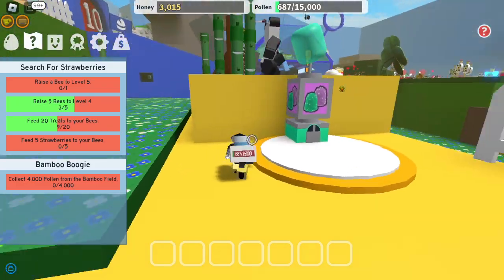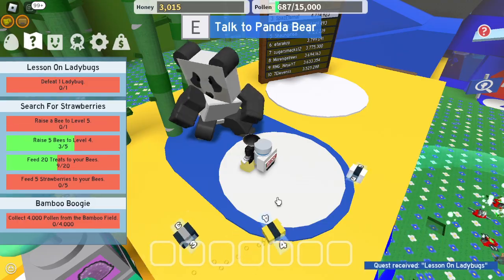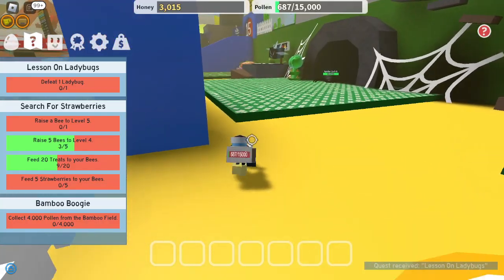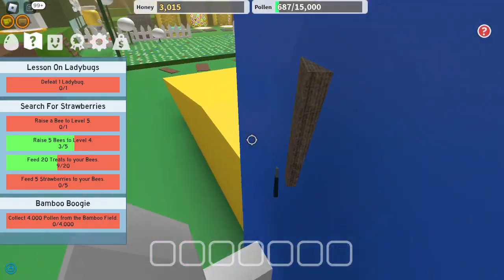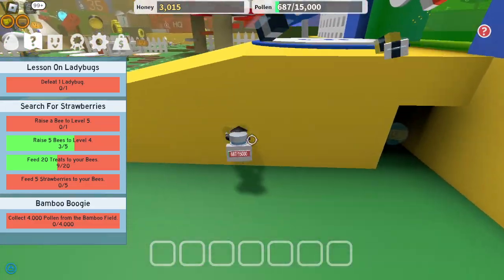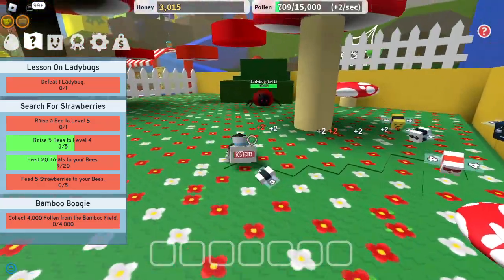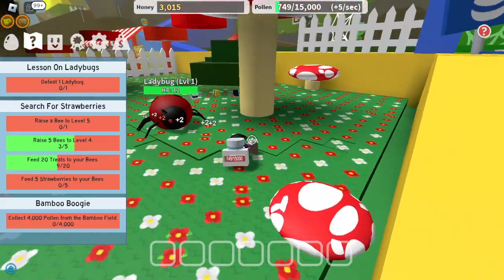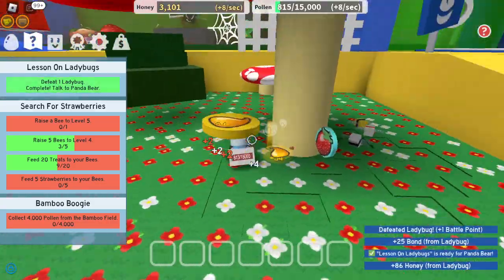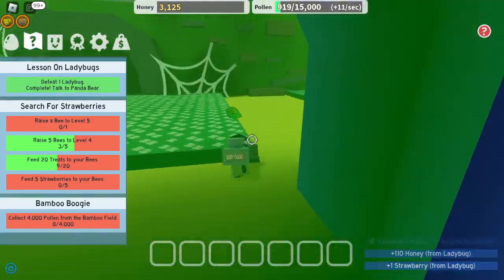I think we could probably make it up there, but better not try. One ladybug — okay, let me just... okay, jumping just works for some areas I guess. That one should get killed and then the quest — yep, done. Now we talk to Panda and she should give us our next set of quests.